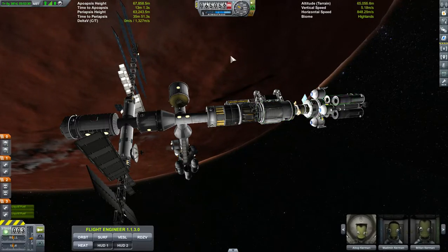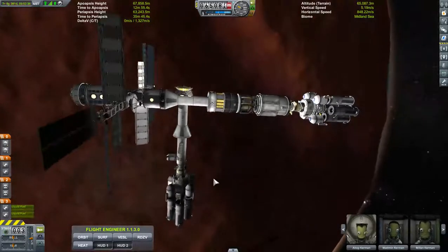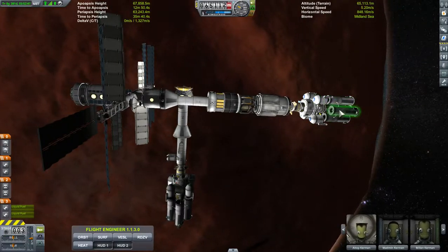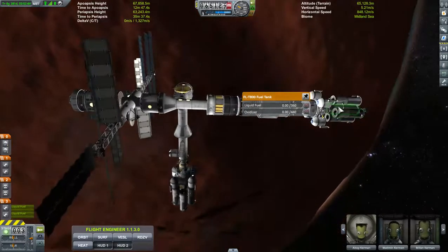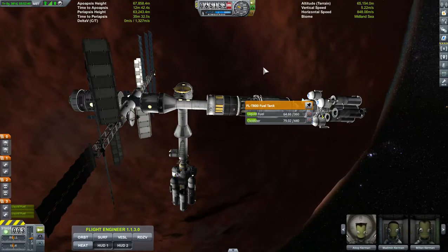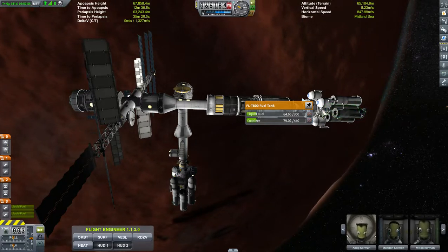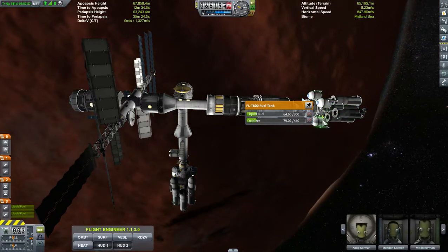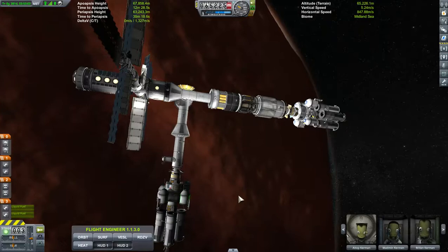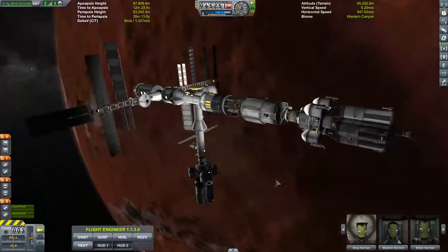To the surface of Duna, collecting more science. I've got both ships finally docked and I've moved some fuel around so the outside tanks are empty. The inside tanks will help us slow down the first mission to the surface, where we will jettison the tank after it's empty and continue using the lander send modules. Both ships will do the same thing.